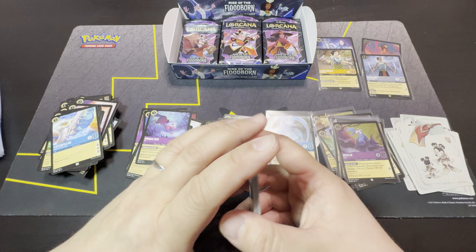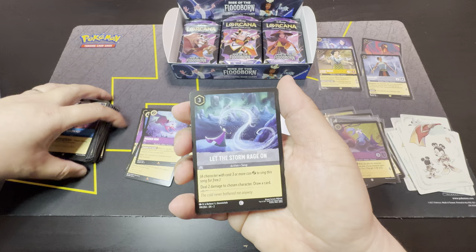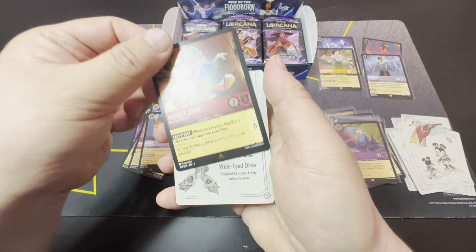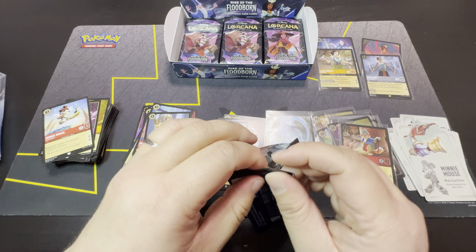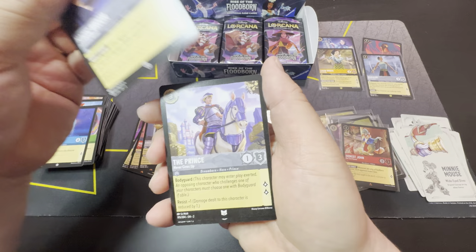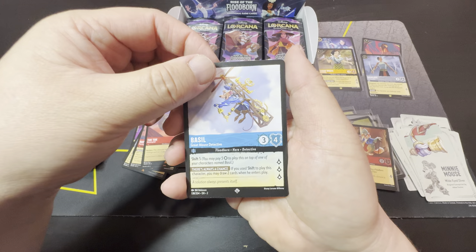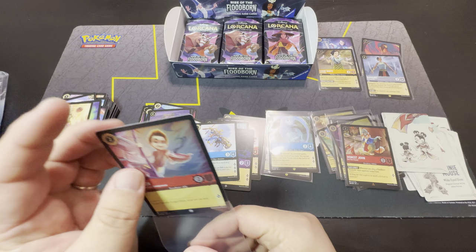I'm probably going to be opening more Floodborne packs for the next couple of months — the prices of booster boxes seem to be dropping so I can probably purchase a couple more. Okay — Redigan, Kronk, Honest John as cold foil. But it seems like the best pulls I've gotten are actually from buying the starter decks. Even though they cost more, the value is actually there by selling the singles — it's a lot more work but you technically save a little more money. Okay, super rare and our cold foil, Boone.